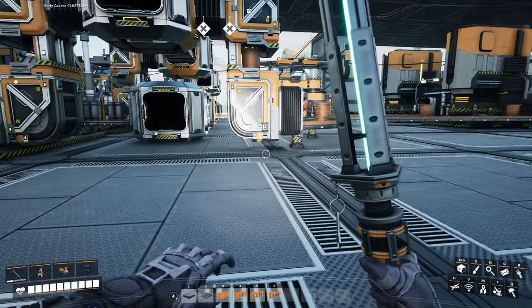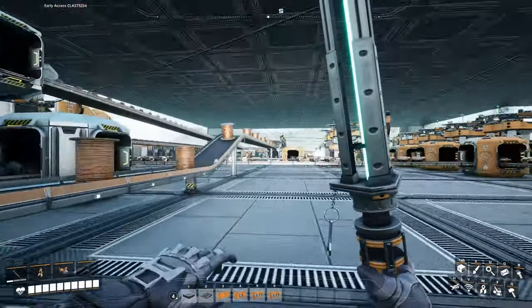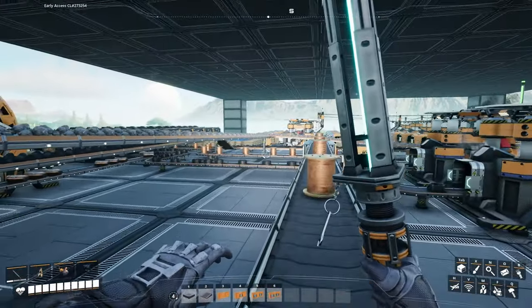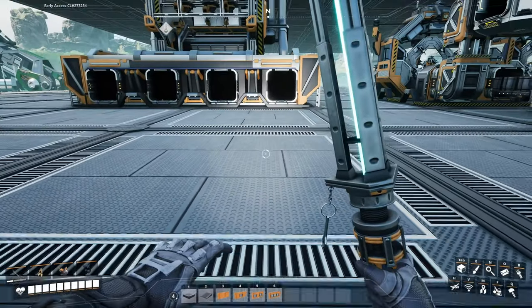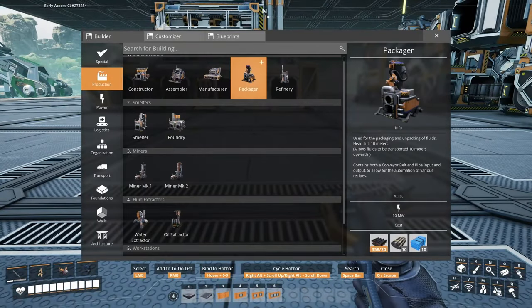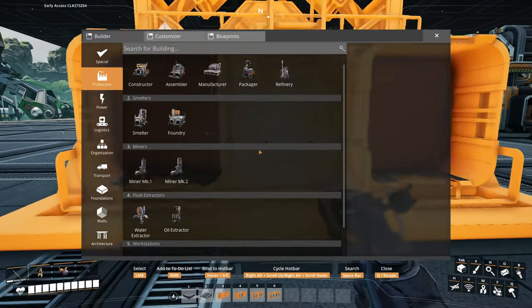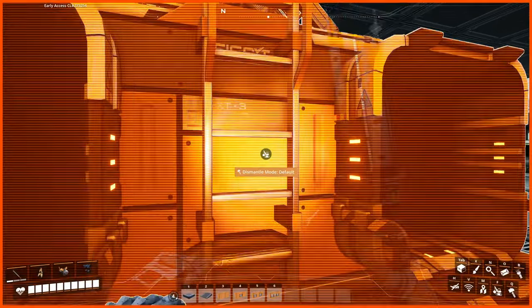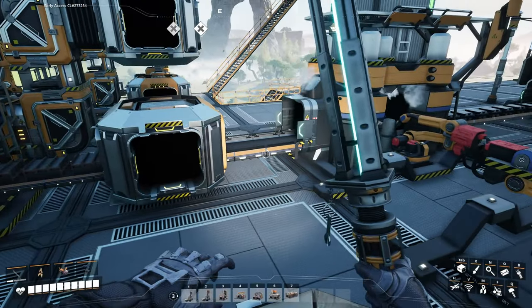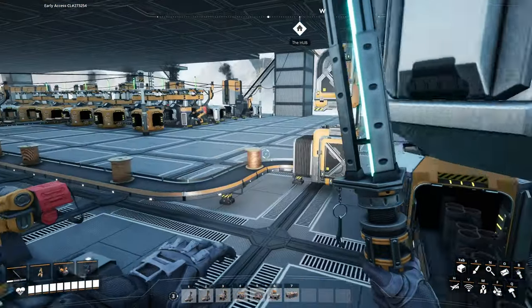So I need the pipe, the encased stuff and things, and then in order to make that I need to take the concrete which is over there and run it over here. I think that requires the assembler — yeah, encased beam. So that's what I need right there. Alright, I have a plan. It's a dumb plan but it's still a plan.